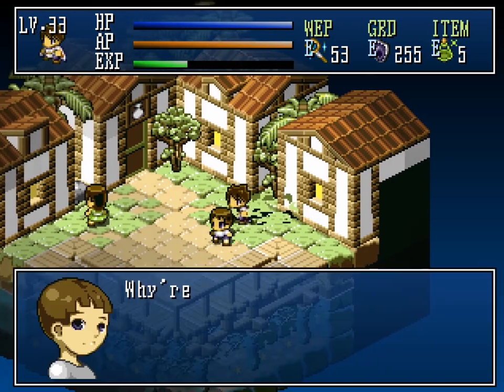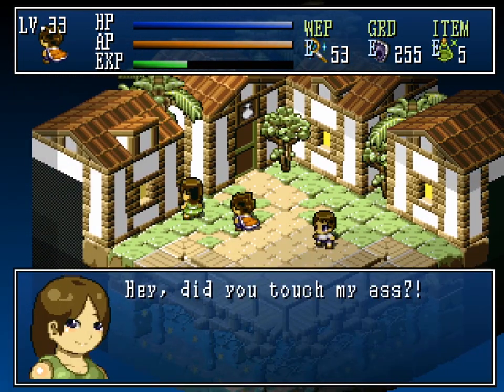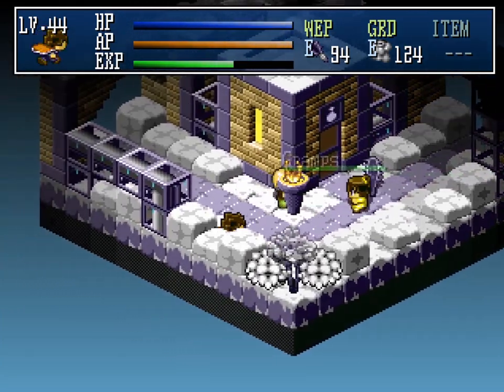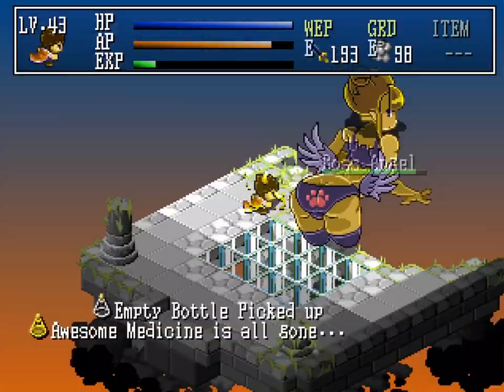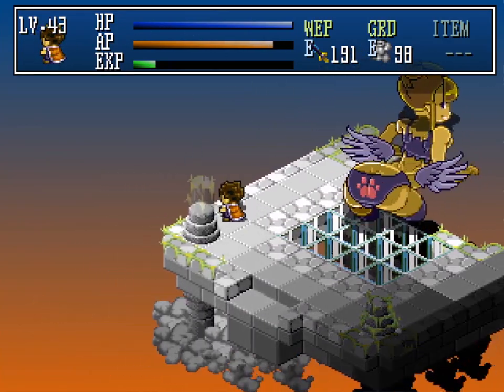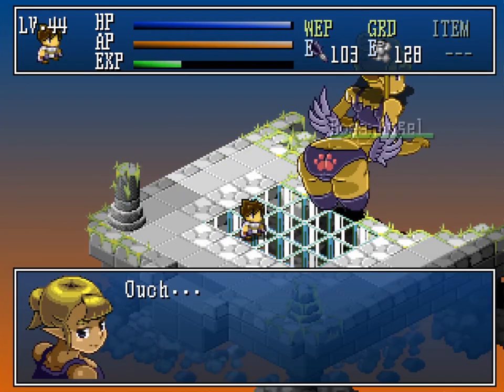And perhaps more disturbingly, children's, though the latter seem more confused than anything. In the final boss battle, the boss angel's primary attack is smashing the slacker with her giant booty, which is also her only weak point.